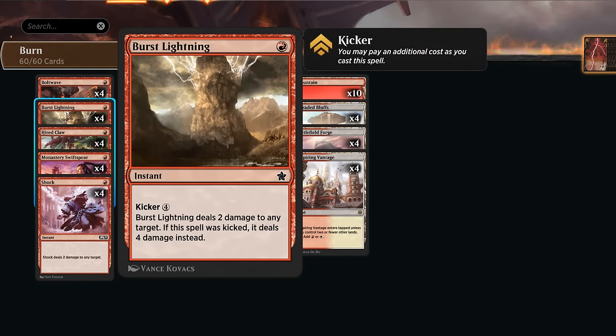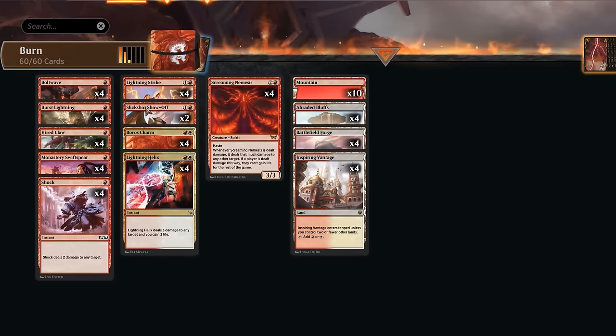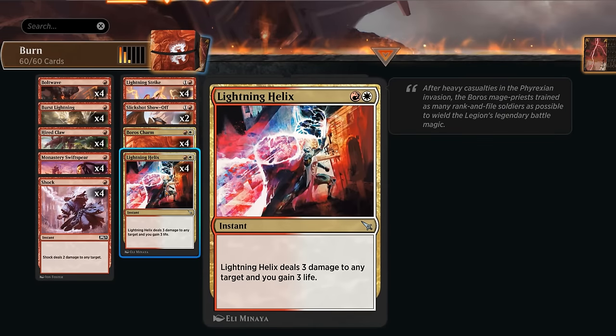Burst Lightning deals two damage to any target, but we can also kick it by paying four additional mana to deal four damage instead — useful if we're in the late game, top-decking with a bunch of lands in play. We're also playing the original Shock to maximize all our burn spells. Between Shock, Burst Lightning, Lightning Strike, and Lightning Helix, we have many burn spells that can still target creatures, giving us quite a bit of removal to interact with other aggressive strategies.